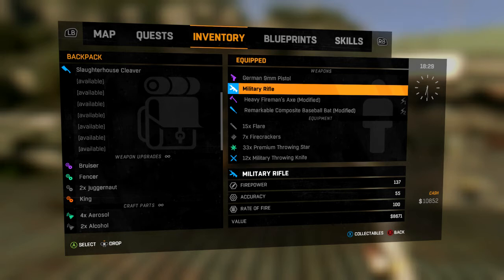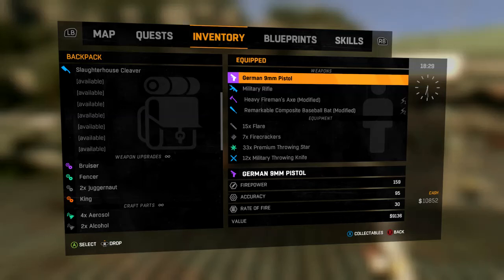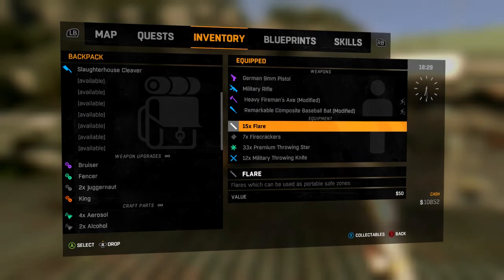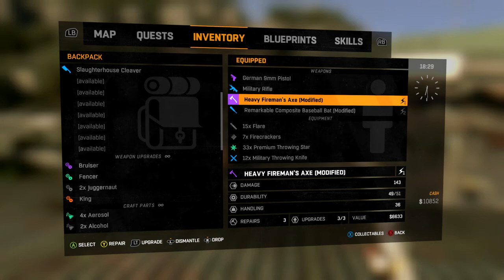Or if you're just starting the game, I'd recommend looking for police cars. Inside police cars is where I found my German pistol, and I also found a couple of police rifles. So even if you're not like level nine or above, you can still find them — just look for the police vehicles or the thieves.